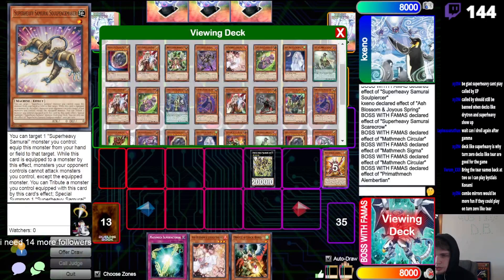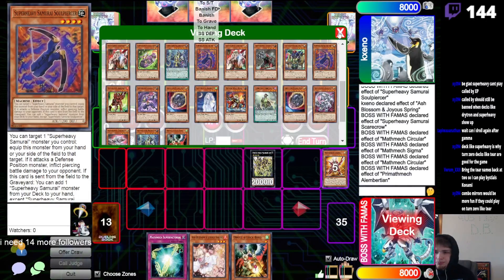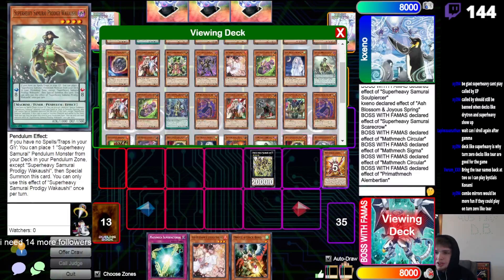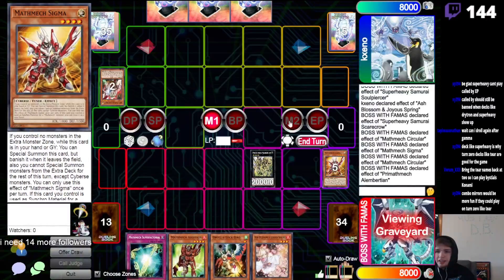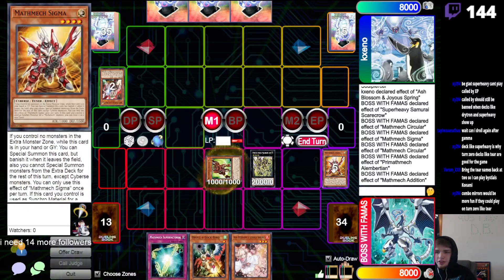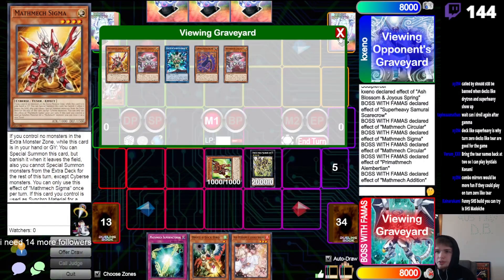Use this, go search. I was trying to see if there was any cool line but it's just Addition. Grab that — effect summon — and then just use those to make Eat Soul.